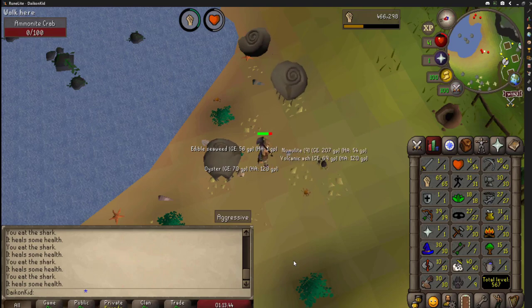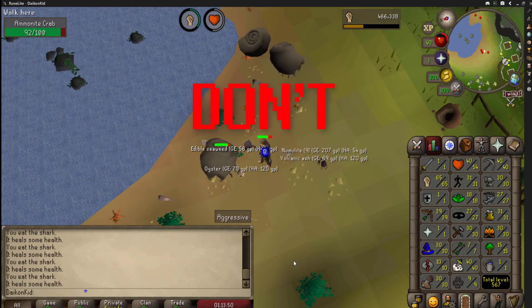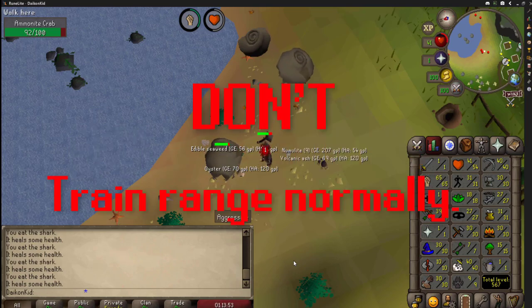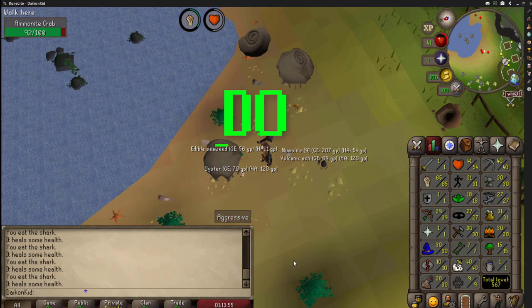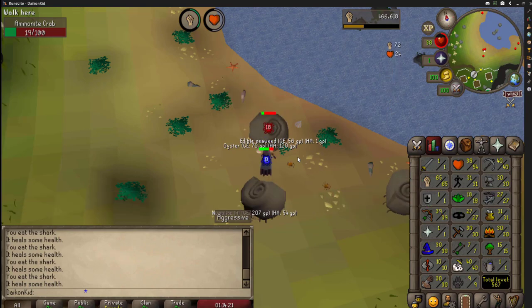First, the do's and don'ts. Here are some basic do's and don'ts of an Abyssal Mauler. Don't train ranged with actual ranging — always use a cannon and always be on a Slayer task. You are very limited to the range levels you can achieve. If you are staying at 60 strength, the max level you can get is 40 range.